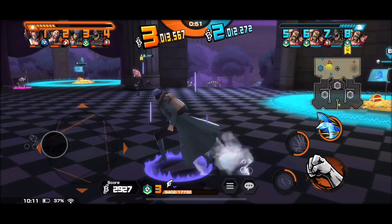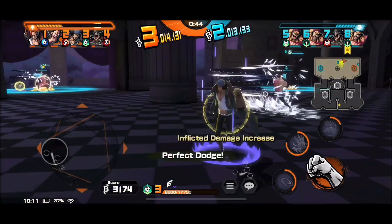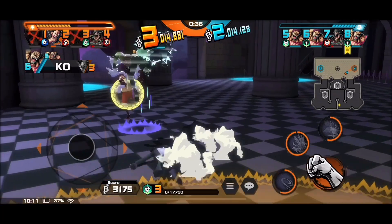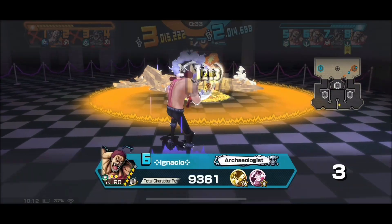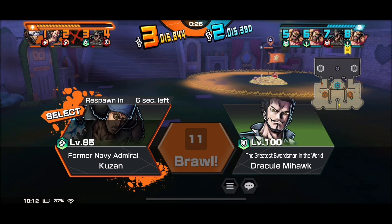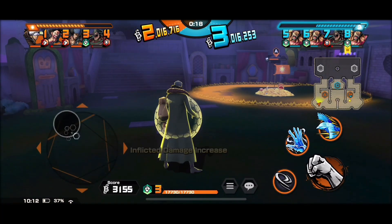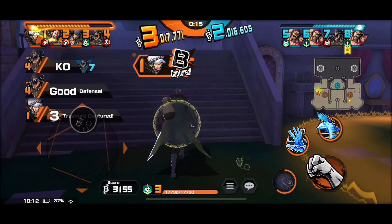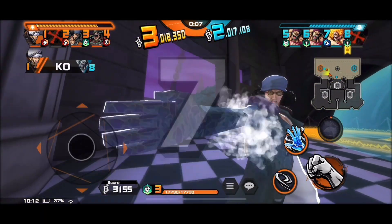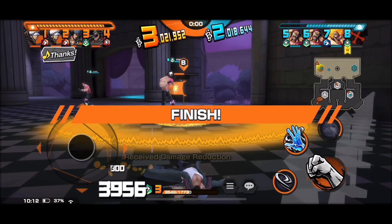I wasn't going to dent him at all, so strategic retreat. I tried to freeze him but he can perfect dodge, and I perfect dodged his punches. I tried to help out snake man but wasn't much help — got steamrolled and Mochi-rolled. Green versus green with high damage reduction — Kuzan at his level couldn't do much. In the final 20 seconds I was just there to buy time, and we managed to capture a treasure in the last minute. We had to run from Katakuri but we did it.